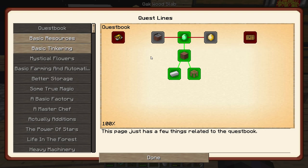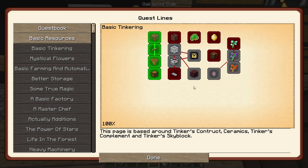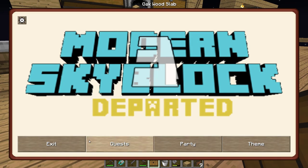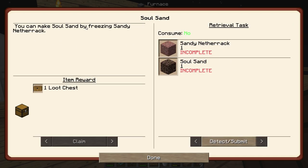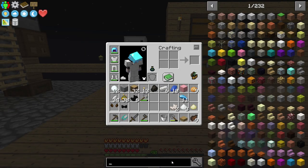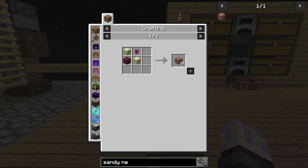I'm really hoping another tab opens up soon — I don't know if we have to finish it first, but we need more tabs. I do need to get the basic tinkering and we'll start that next episode. The soul sand quest says you can make soul sand by freezing sandy netherrack. Fancy lanterns in the loot box — I think there's a glitch with those loot boxes where it's defaulting to one tier.